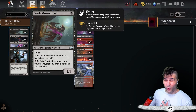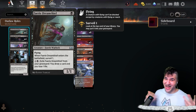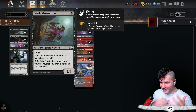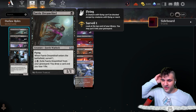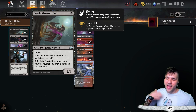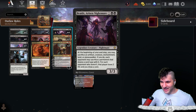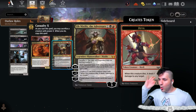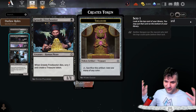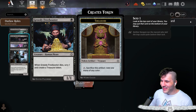We're running these little weenies. The Dream Thief is an outlaw — it's a warlock. Whenever it enters the battlefield you surveil one, which is nice to set up your turns. And when you sacrifice it — either for Braids or for Obnixilis — you get value out of it. The Greedy Freebooter is a pirate, again an outlaw, and whenever it dies you scry one and create a Treasure token.